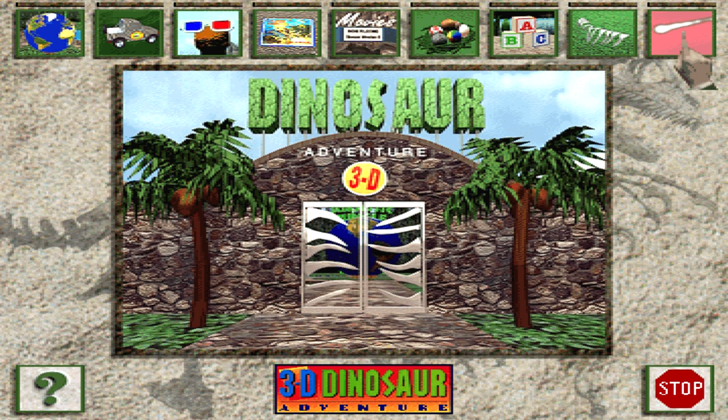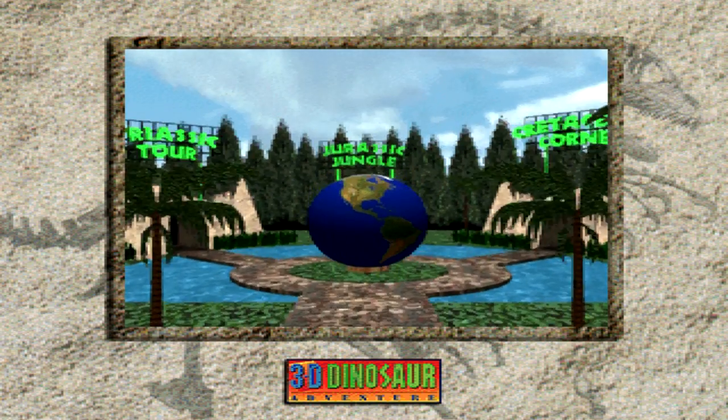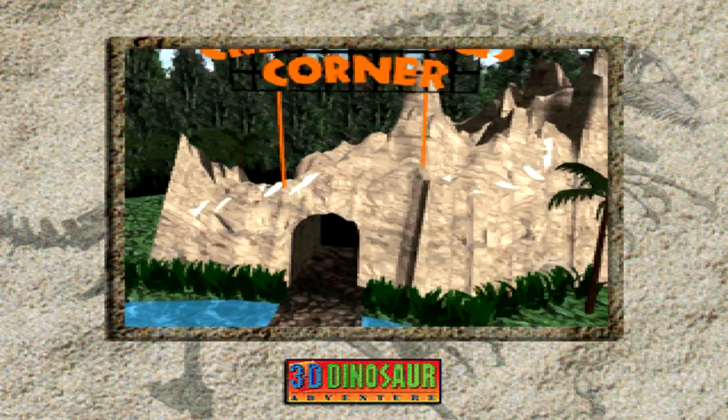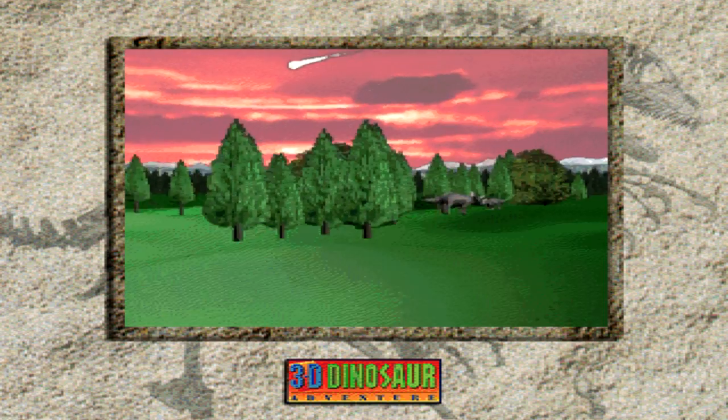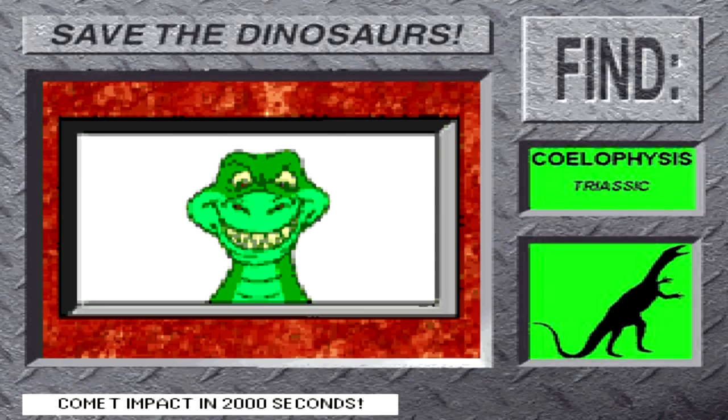Let's play Save the Dinosaurs! You made it, but there's not much time! A comet is about to hit the Earth and make it impossible for dinosaurs to stay alive. Your mission is to travel back in time and save 15 dinosaurs from 3 different time periods before the comet hits. Remember, don't go the wrong way and beware of the giant bugs! If you need any clues, click on the help consoles at each intersection.